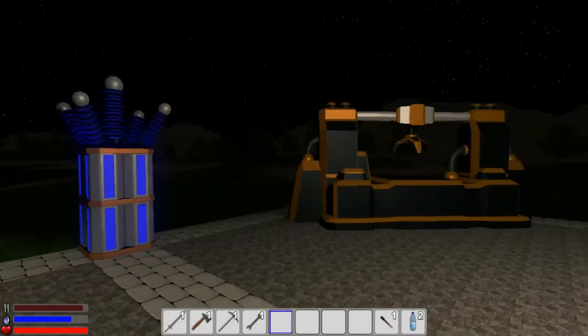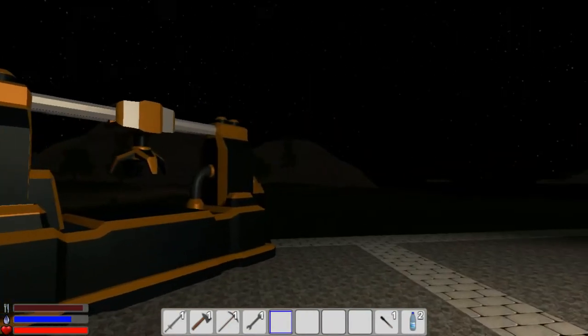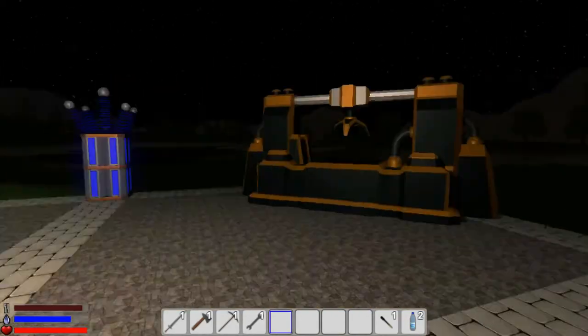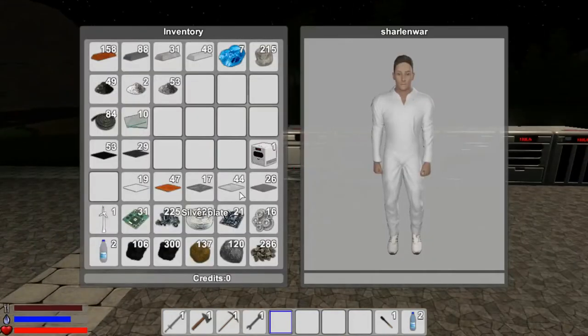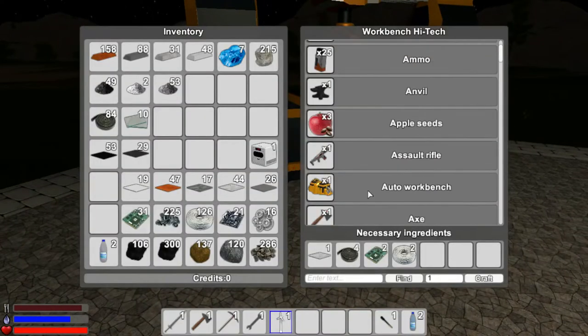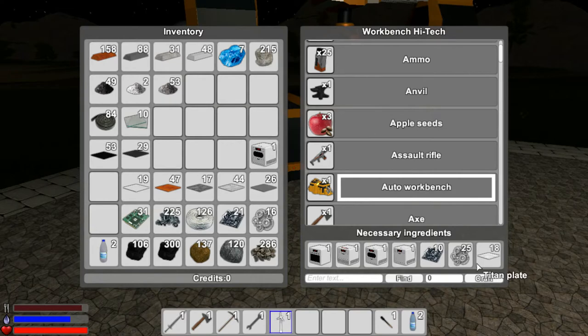Hello everybody, welcome back to another wonderful day of Charlemagne Wars Adventure in Starz 1. So what's going to happen today? I've been kind of trying to process materials on my own, trying to come up with these components like the advanced electronics and so forth. I had to create a wind generator because I'm running out of power, and then I was starting to build the materials to build an autocrafter. We need to get to building this auto workbench because we can build this on top of an ore deposit, as per the comments on episode 4.